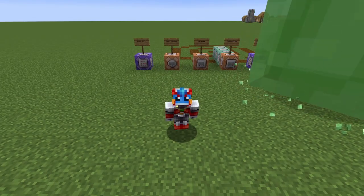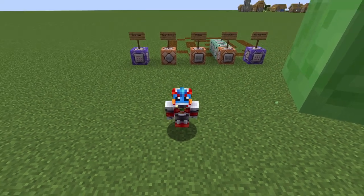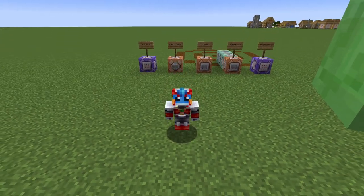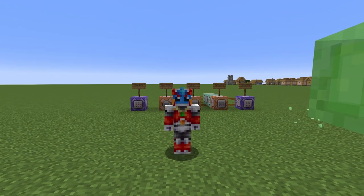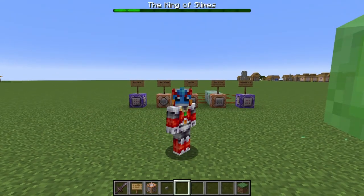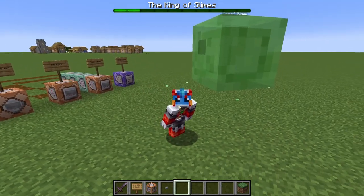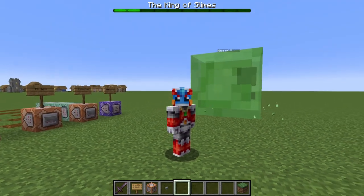Hello everyone and welcome back to part 2 of our Creating a Boss Tutorial Easy Level in Minecraft. Last time we learned about different design factors that should distinguish a boss in Minecraft, as well as working on setting up a health bar for our boss. We even managed to create a basic slime in MCStacker to become our slime king.